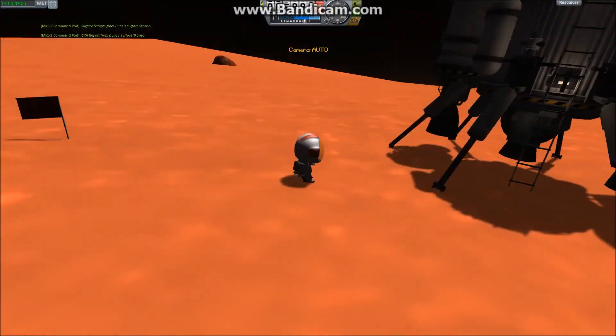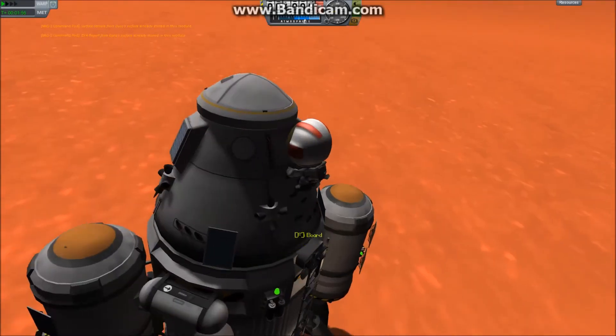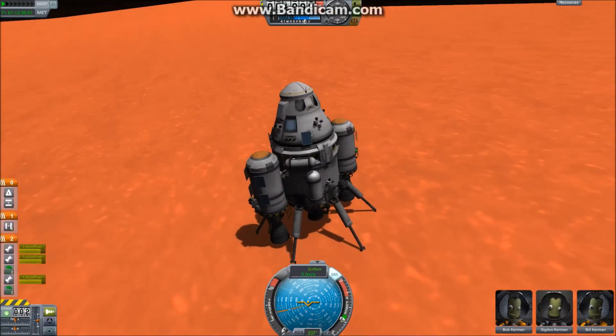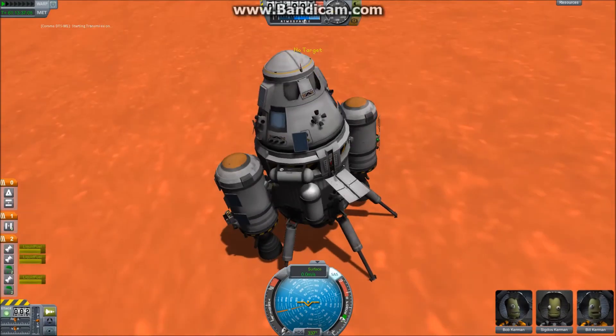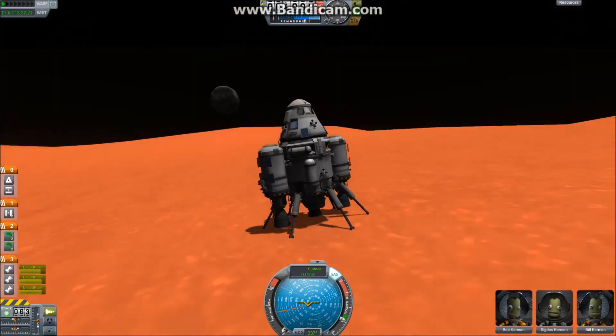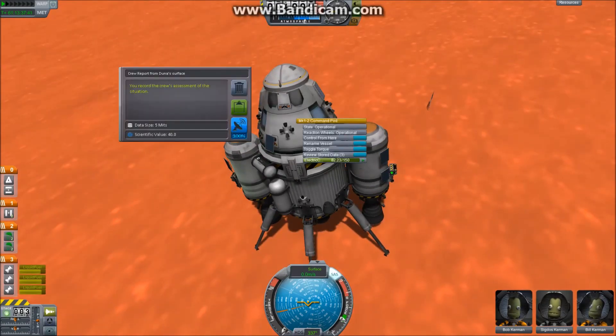Speaking of home — we are going home in the next episode, because this has dragged on for long enough. Next episode, the Duna craft is going to go back home, we are going to go to Ike, and I hope I will see you then. Thanks for watching, and bye.